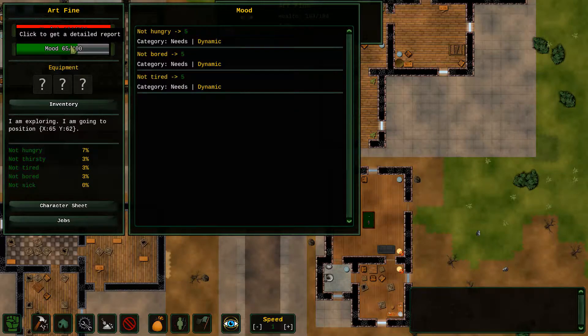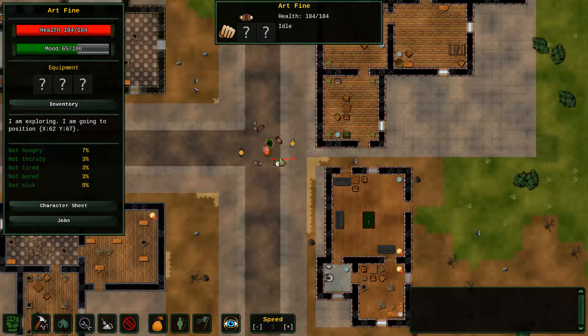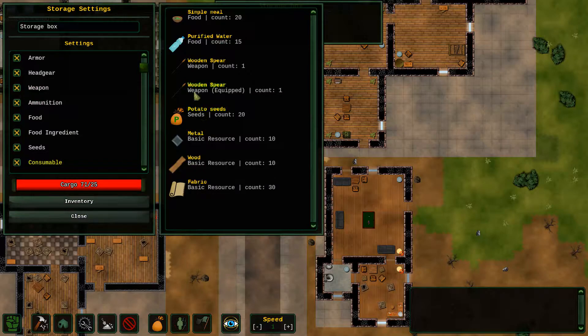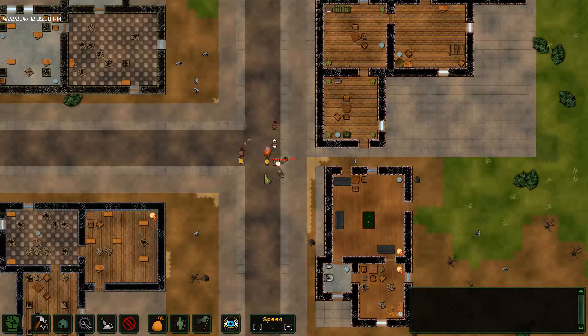He's not hungry, he's not bored, and he's not tired — that is wonderful to hear. How do I get your inventory? Wooden spear. Yeah, that's not immediately clear.